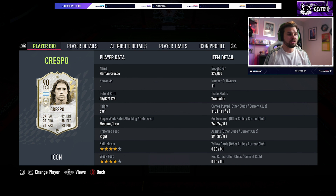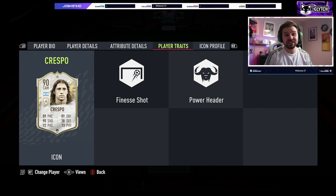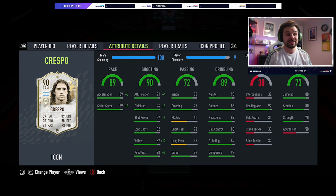He's got 4-star, 4-star. He's got a medium-low work rate, which ain't too bad for a striker. And he is 6 foot. His pace is great — 89-89. His shooting is absolutely stacked, apart from his long shots which is 82. Is that going to be a big factor? He does have finesse shot trait, which is definitely needed because this man only has 72 curve, which is absolutely shit.